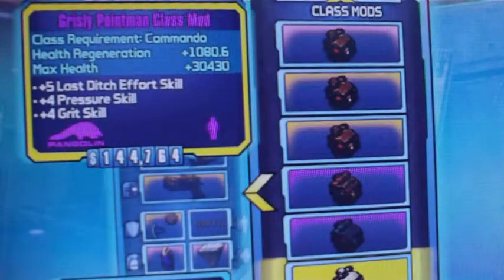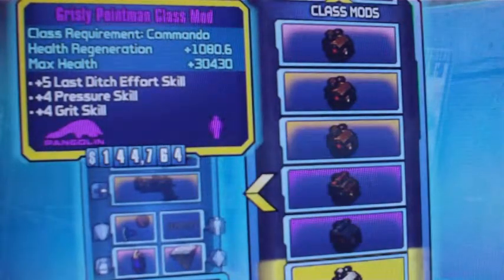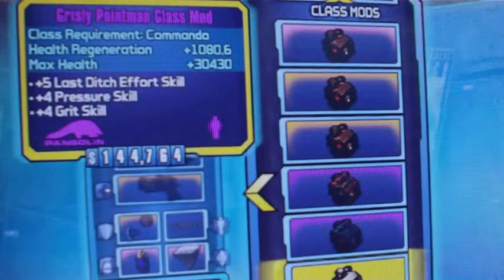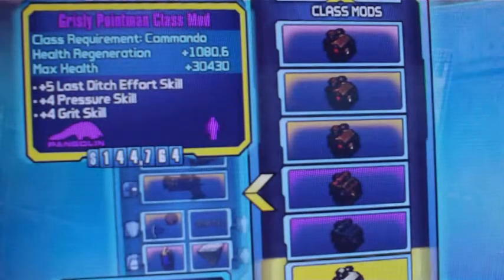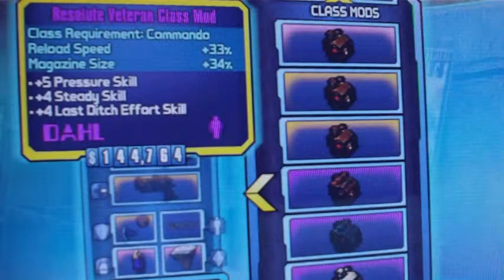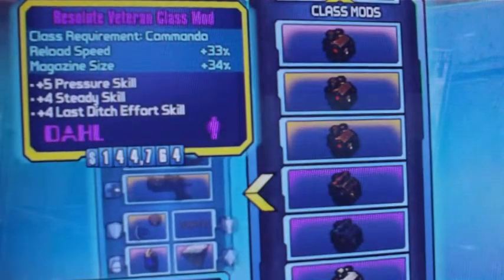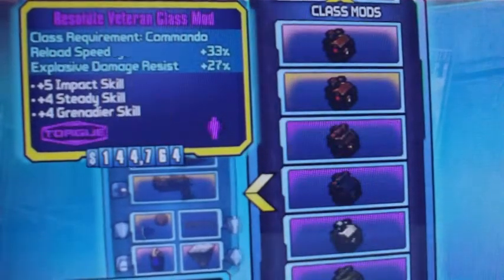Grizzly Point Man class mod: health regen for you alone and your max health goes up. This is a good one to run if you're playing by yourself; it also gives you plus four on the Grit skill, giving you the chance to avoid damage that would normally kill you and also give you a 50% health boost. Resolute Veteran class mod: reload speed, magazine size — self-explanatory — and then you see the boosts it gives to Pressure, Steady, and Last Ditch — pretty good.